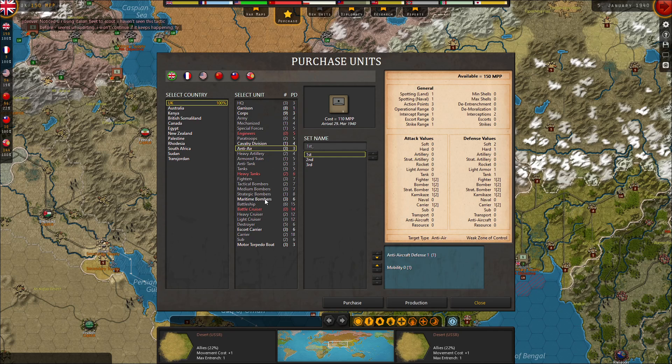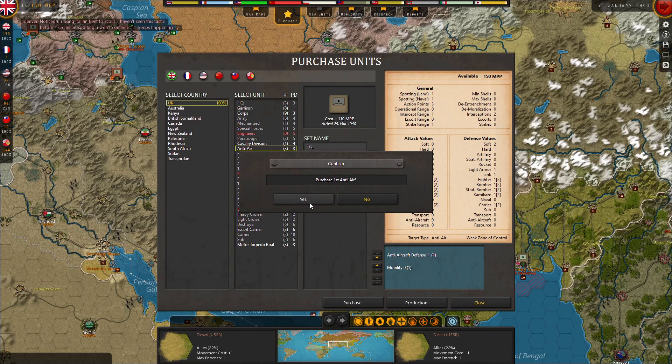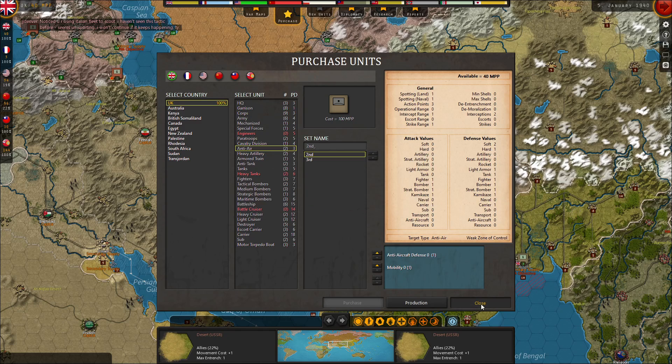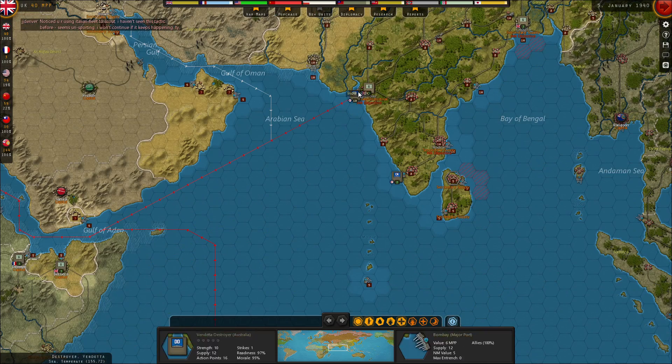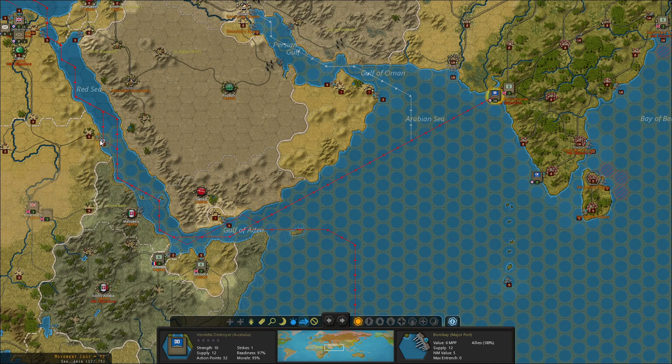I better build now because the Germans are already making progress in France, so it would be nice to be able to send him over. This destroyer could make his way through the Med now that he's reinforced.